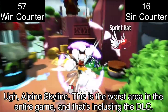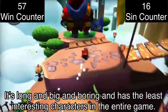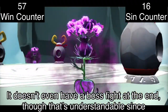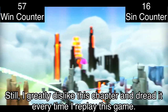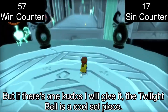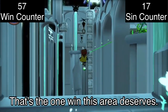Alpine Skyline. This is the worst area in the entire game, and that's including the DLC. It's long and big and boring and has the least interesting characters in the entire game. It doesn't even have a boss fight at the end, though that's understandable since there's no real villain here. I greatly dislike this chapter and dread it every time I replay the game. But if there's one kudos I will give it, the Twilight Bell is a cool set piece — that's the one win this area deserves.